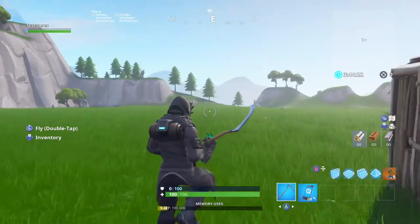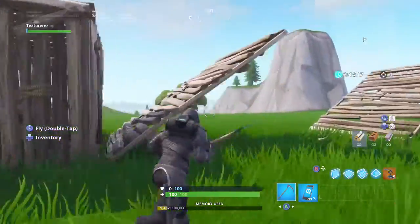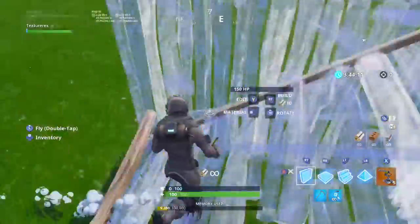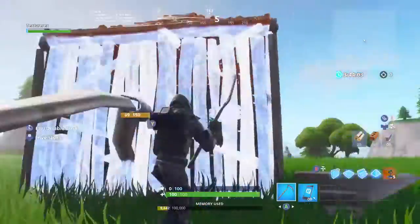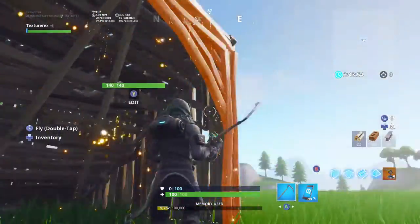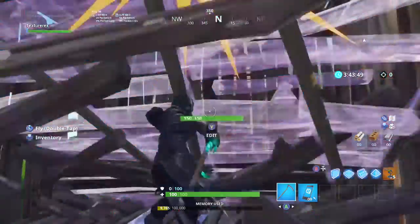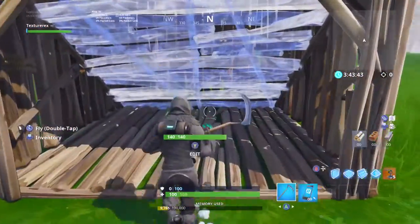Moving on to number two — a lot of people drop turrets and I did as well until I found this. Basically, suppose someone's in a one by one and you've got them on the ropes but they keep turtling. I've seen this happen in pro scrims all the time. They're back behind a stair and you can't edit it. There's a floor in here too, and they just keep replacing it and it's really annoying.